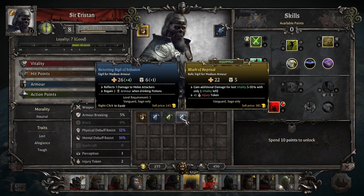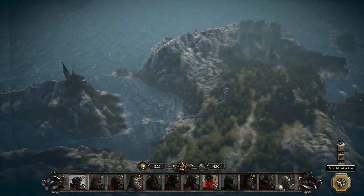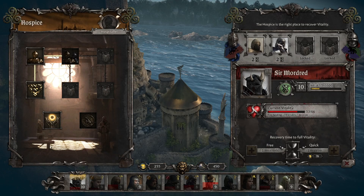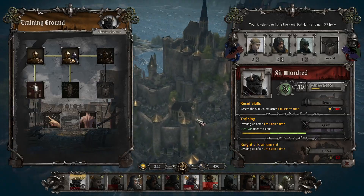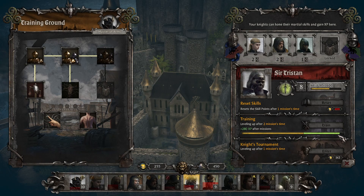The six armor and retorting Sigil of Infusion was tempting, especially for damage reflection. If I'm going to take him into a level 10 mission, I'd like him to be at least level 9. If I take him out of the hospice and pop him in here, he'd still be two missions training, but he would be guaranteed to hit the next level after that.